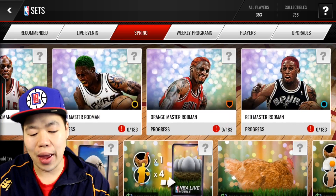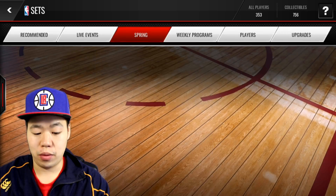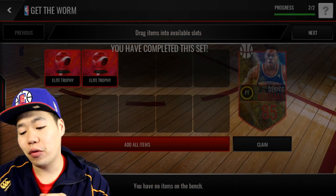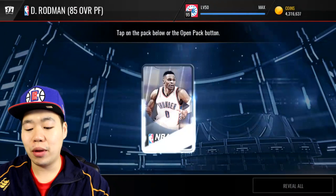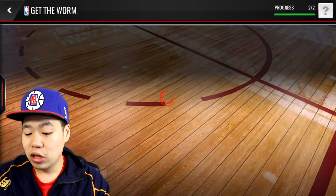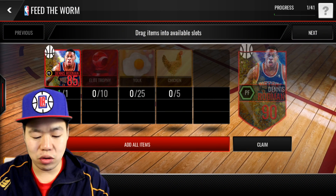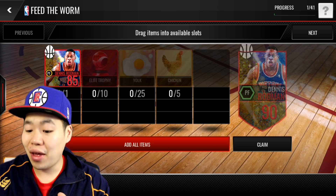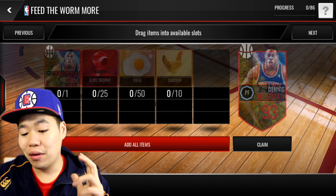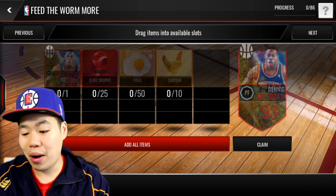So if you head on over to the spring, the first thing you can see is that there are eight new Dennis Rodman cards. How it works is you get two elite trophies and you get an 85 overall small ball Dennis Rodman — technically it's kind of expensive because elite trophies are going for like 40K each. Then you throw in 10 more elite trophies, 25 egg yolks, and five chickens to get the 90 overall. Then you do 25 plus 50 plus 10 chickens to get another Dennis Rodman, a 93 shooting lineup power forward, which is pretty decent.